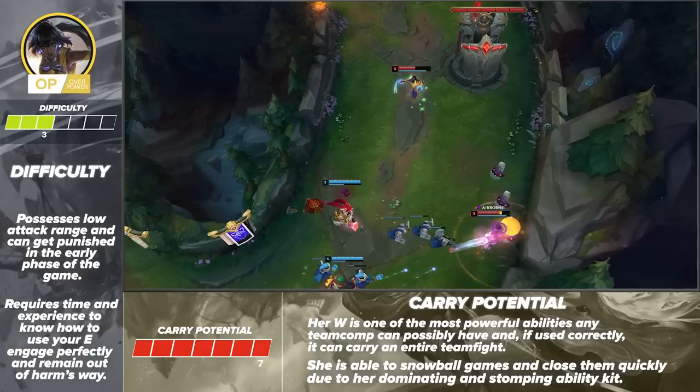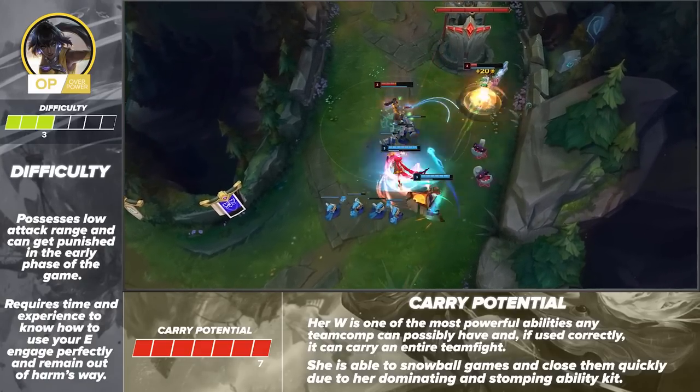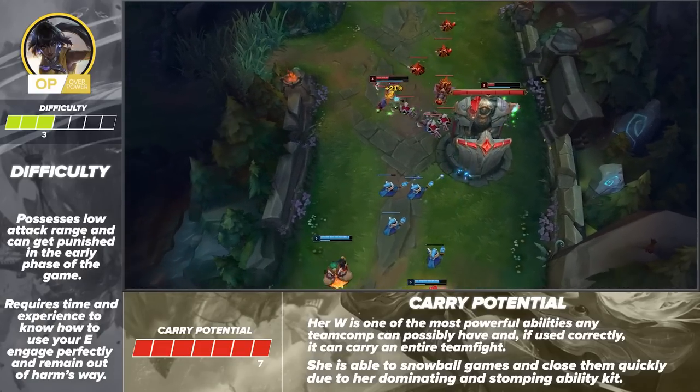Another reason why Neela is so good is the natural design of her kit. If she pulls ahead, she's going to snowball hard and outright dominate, closing games pretty quickly. That covers the bottom lane, so let's wrap things up with our supports.